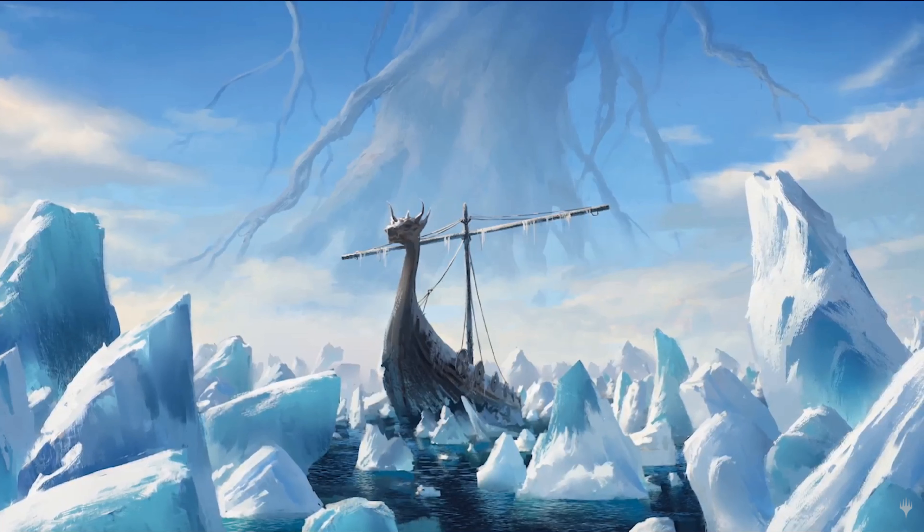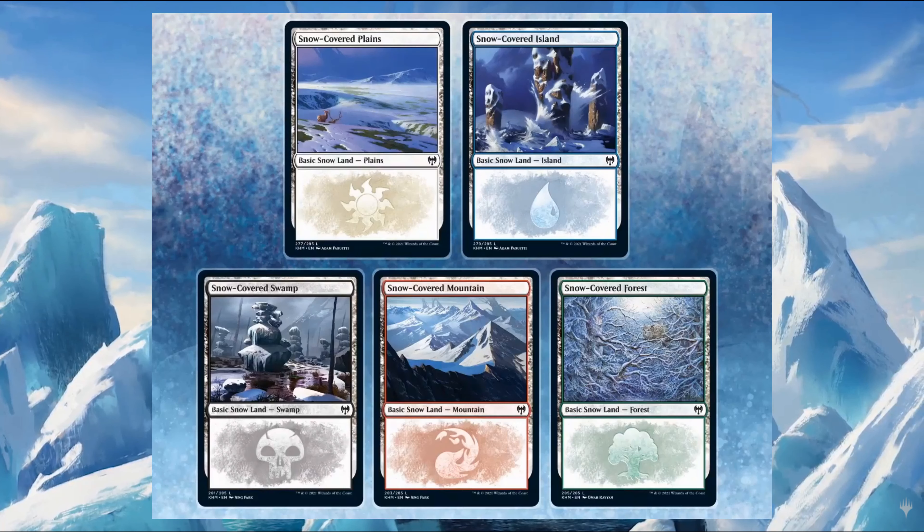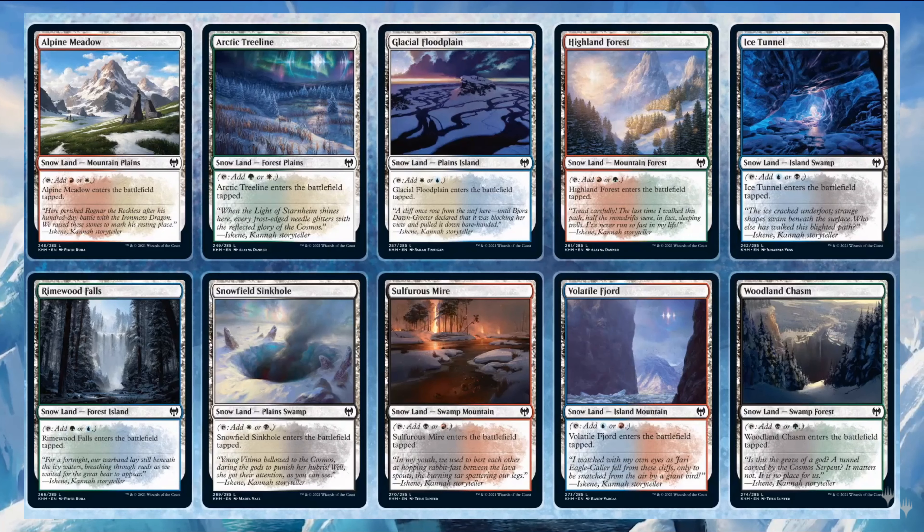Let's not waste time and start analyzing and discussing these cards. First up are the five basic snow lands — one for each color: a Plains, an Island, a Swamp, a Mountain, and a Forest. They come in a special frost showcase treatment. Apart from those five snow basic lands, you'll also have 10 dual snow lands, each coming in tapped.